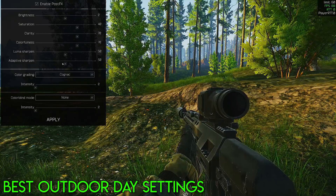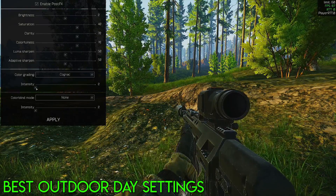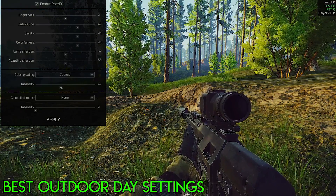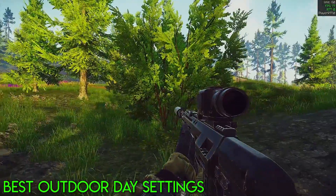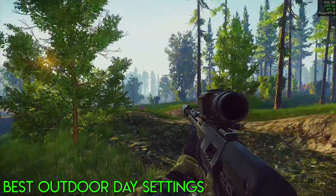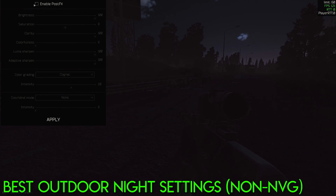For outdoors in the daytime: Brightness 0, Saturation 40, Clarity 70, Colorfulness 70, Luma Sharpen 50, Adaptive Sharpen 50. Leave color grading off, though you can turn on Cognac at 40 if you want.